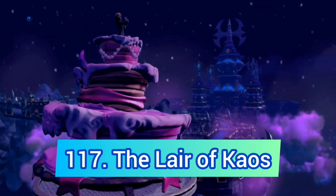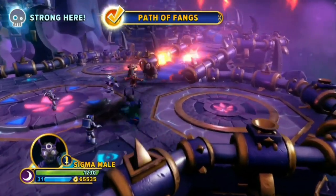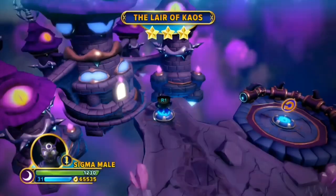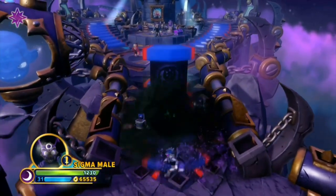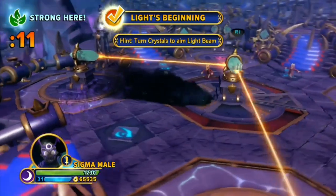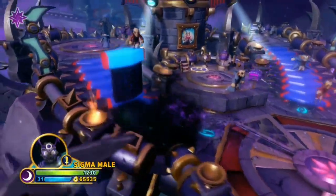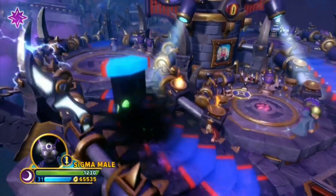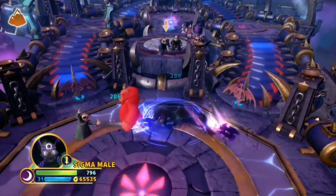Next up we have the Lair of Chaos. This is just a Spyro's Adventure Lair of Chaos copy — they didn't even bother to change the name — and even though the graphics are better I prefer that darker style from Spyro's Adventure. This is by far the shortest final level, it's full of light beam puzzles, things that slow you down for no reason, and a weird game show which just makes the whole level feel like a joke.